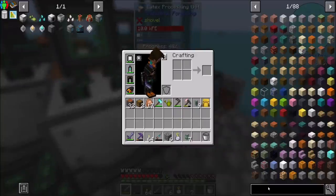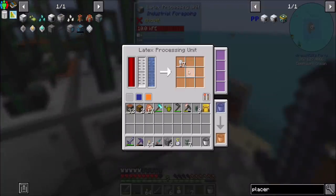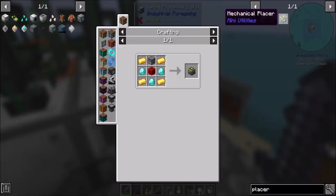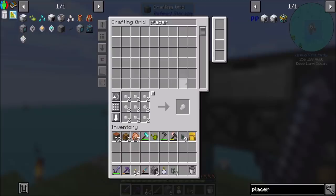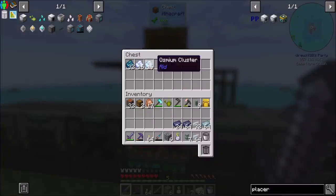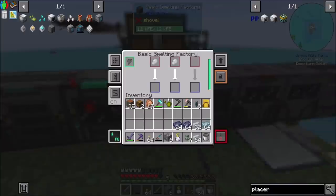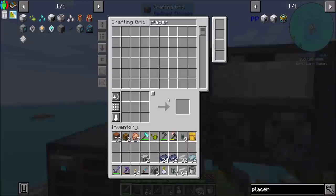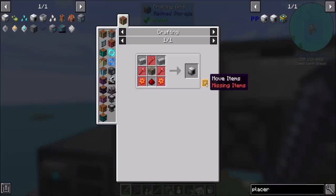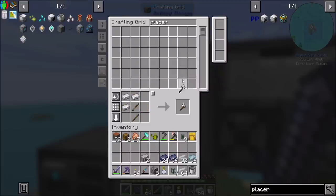Right, so there's a fluid placer and also a block placer — that needs a lot of plastic, so I'm going to hold off. Or we could use the placer from Many Utilities, but that's way more expensive. So two dry rubber — smelt it up. So now we should be able to get a plant gatherer. I'm going to get two of these. Plant gatherer will be my first step, because I want this to automatically gather the stuff.